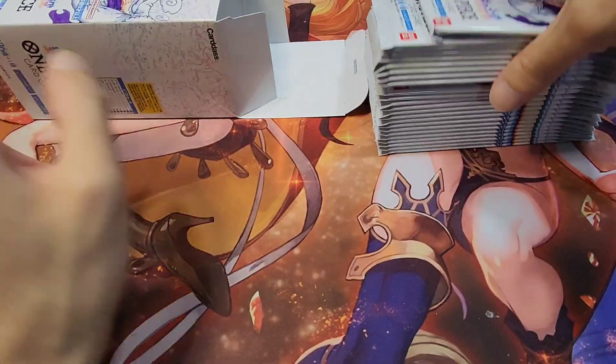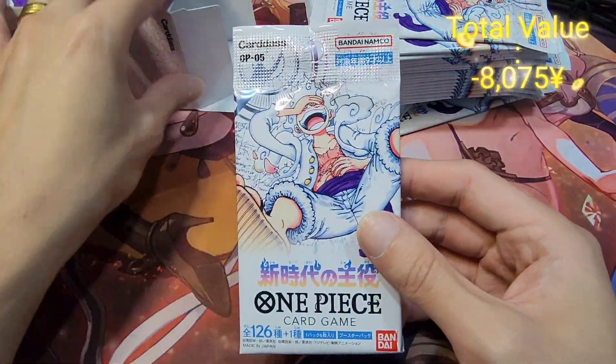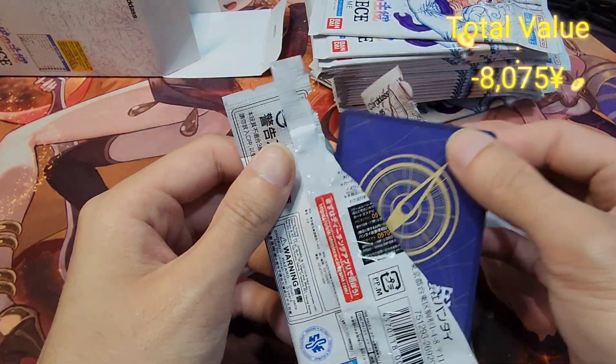Okay, doesn't seem to have any box topper, promo or anything. The packs don't look too bad though — we can see Luffy in fifth gear form on the pack art, I believe. Let's just go straight into our packs.